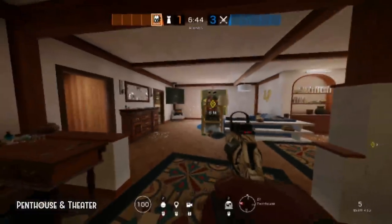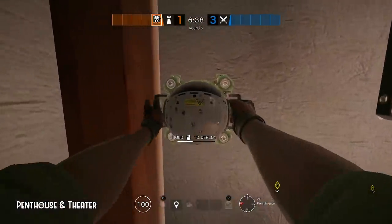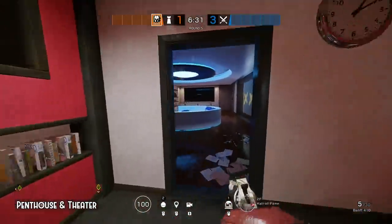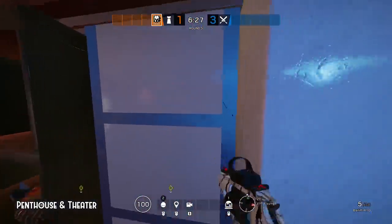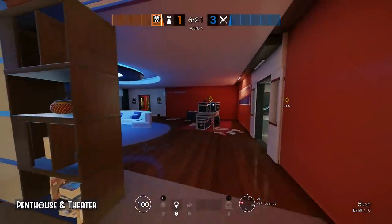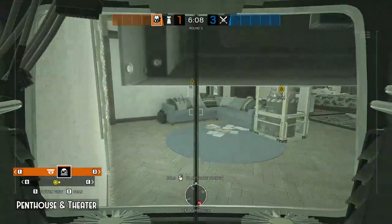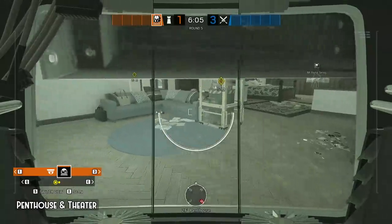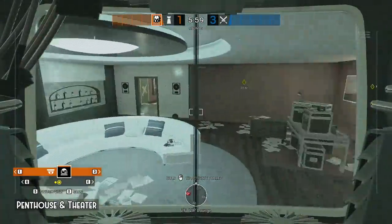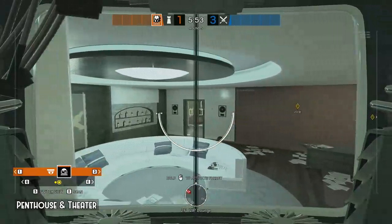Penthouse and Theater. First camp goes behind the TV on sight and the second one watching VIP. A common plant spot behind the bee balm. Also you have nice sight towards the other doorway. Here you can see VIP window, Hall of Fame doorway and most importantly the whole big reinforced wall to site.